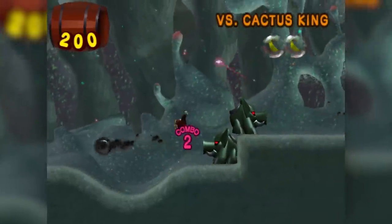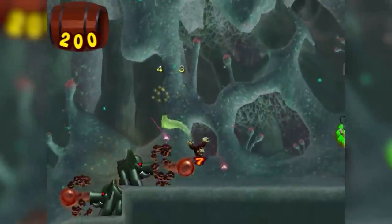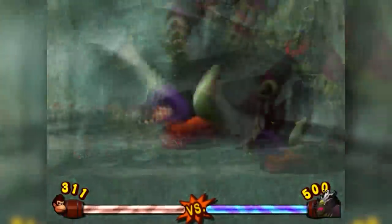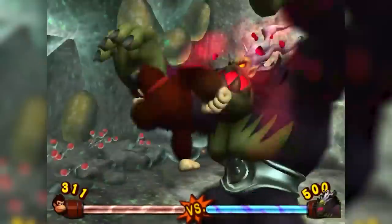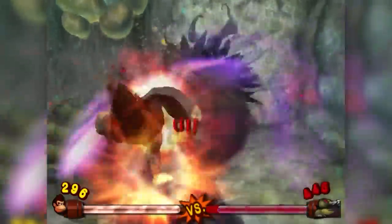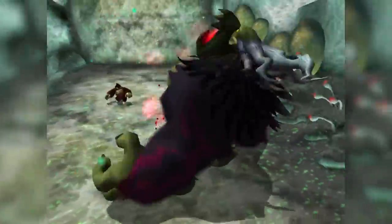The not-so-final boss is the Cactus King, and there's a small level we have to complete and collect some bananas for health before floating down into the arena. The Cactus King starts off on a flame pig — we clap as fast as we can to put the fire out, kill the pig, and then it's a one versus one. The fight is similar to the Kong fights, but he's so much taller that we wall jump up to his height, smack him around, and sling him around like a ragdoll.